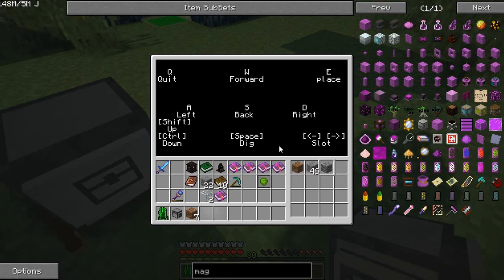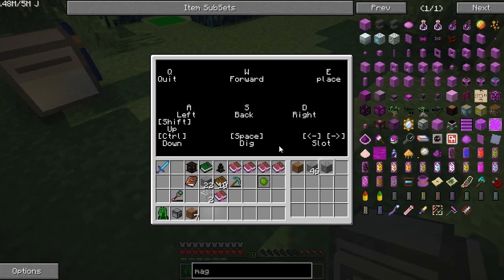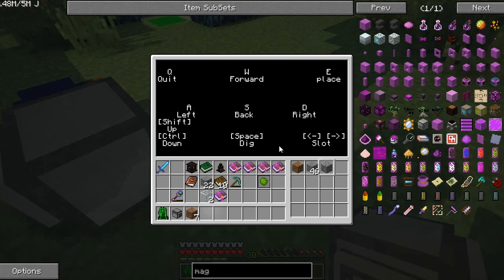It'd be nice if the ComputerCraft display could be transparent. I don't know of a way to do that, but I'm sure there probably is — or maybe that's something someone wants to mod in.